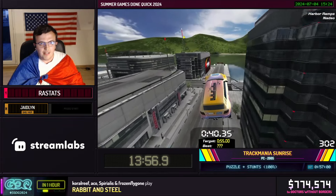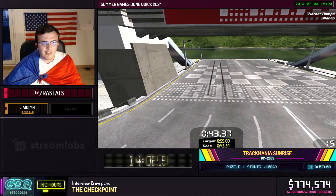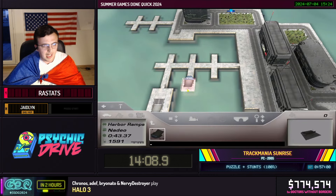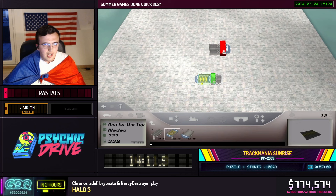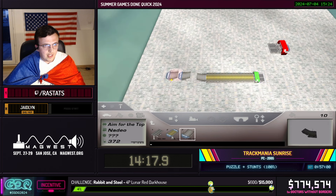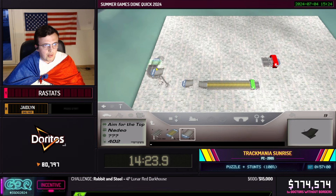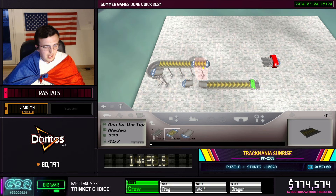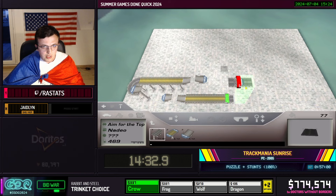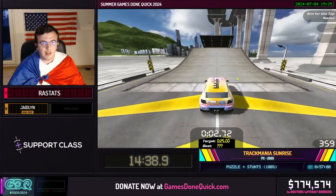We might get a bunny hop from the car — that was just a tiny one. This should be more than enough for the author medal. We'll miss it by 300 milliseconds — I'll come back to it later. This track is called Aim for the Top — as you can see the finish is very high. We're going to use ramps to launch into the air. The world record strategy on this track is absolutely insane — it uses a bug called the Uberbug, which some people from the Trackmania community might know, and that is most prevalent in Trackmania Stadium.